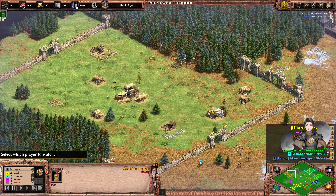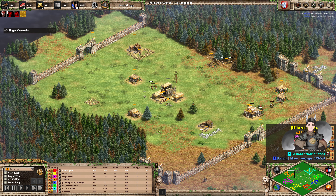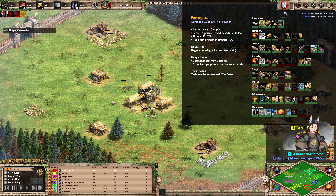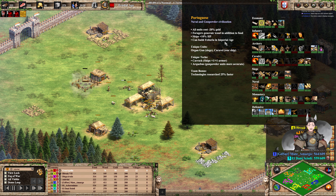Portuguese, of course, have cheaper gold cost units. They also have the Feitoria, which can be very useful in an arena-style map. Probably going for fast castle, at least some sort of fast castle for him.